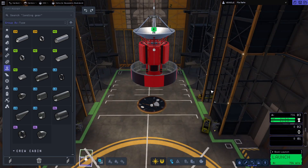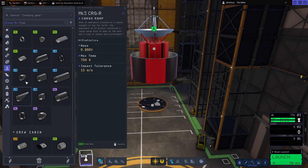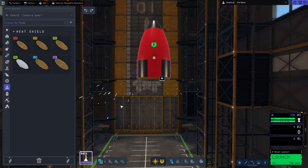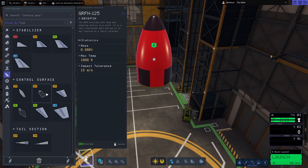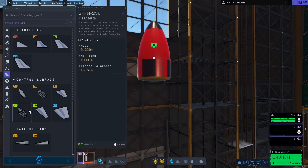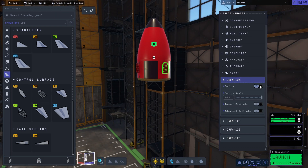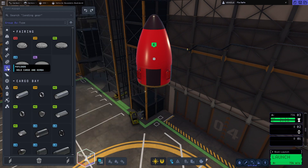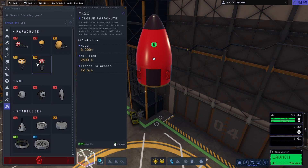Here we are building our little probe. We've got some shielded solar panels and a little cargo section around it. And look - brand new grid fins! I thought we'd try these out. For some reason they'll only work if you have your camera at a certain angle, so there's the first issue with these new parts.